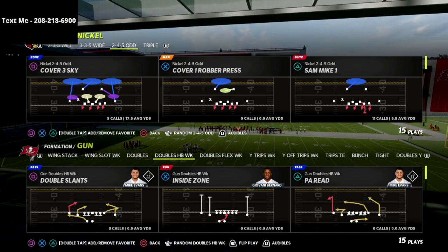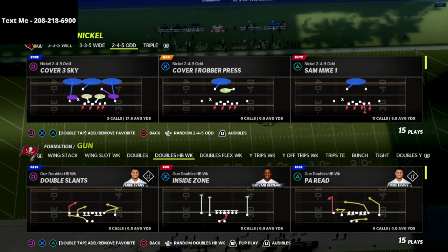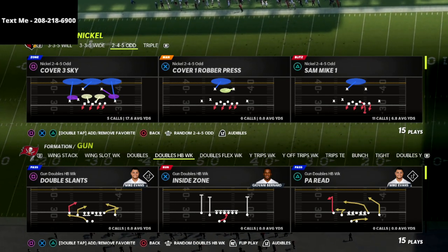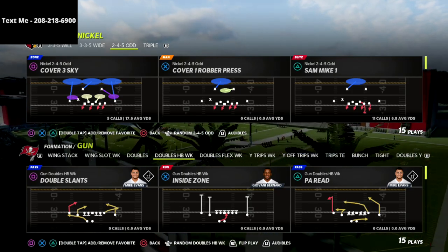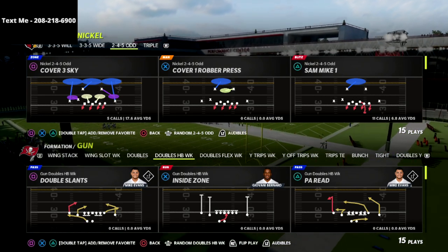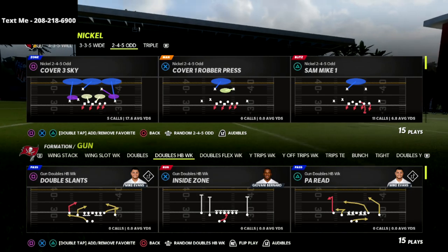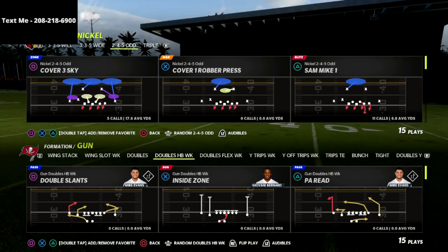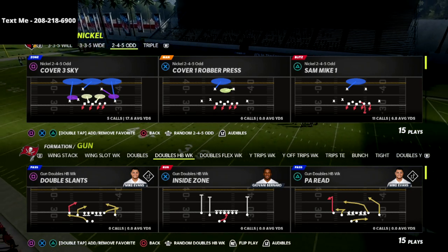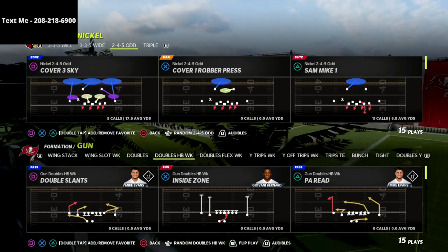If you're new to the channel, be sure to hit that subscribe button below — it's completely free. Also, if you haven't picked up my Nickel 245 Odd defensive ebook yet, I'd encourage you to do that. It's a one-time purchase of $15 and we're going to be updating this defensive guide throughout the Madden 22 season whenever we find something new, a patch changes a concept, or a new meta develops. There's a link in the description below.